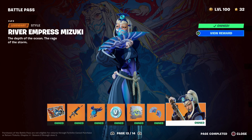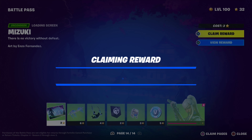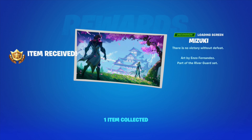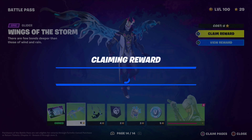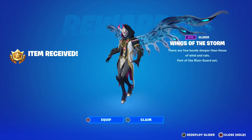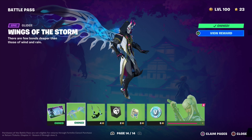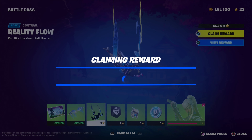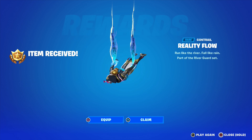I don't see myself using the Mizuki skin. Let's claim the Mizuki loan screen — I don't really want a loan screen. Let's claim the Wings of the Storm glider — there are just so many wing gliders at this point and they don't even feel that different, so I don't see myself using that.